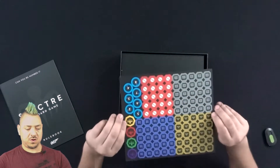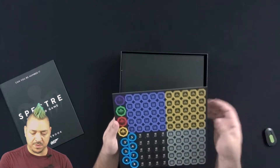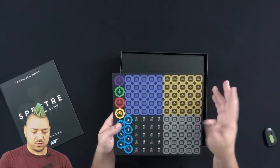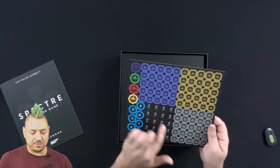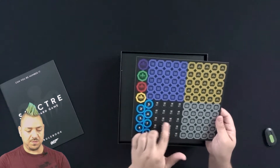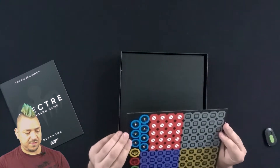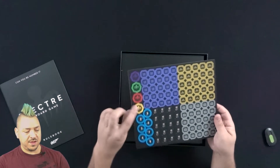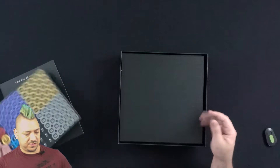We've got tokens — cardboard punch-out tokens. We've got the blue, like maybe blueprints, and gold, maybe a briefcase, plus two of one of these. It's got all of them shown with different numbers of these tokens, and then one color for each player — I'm sure for their Spectre token.